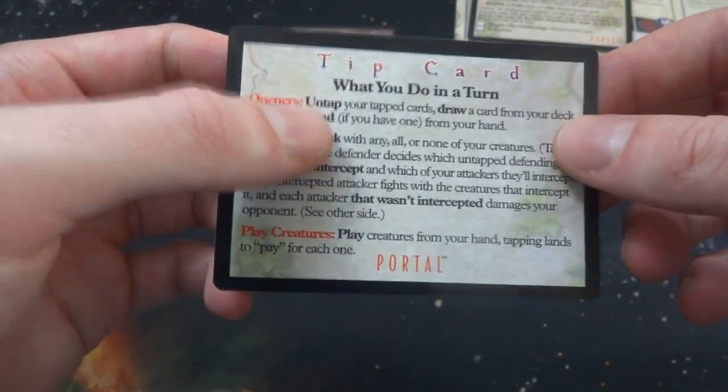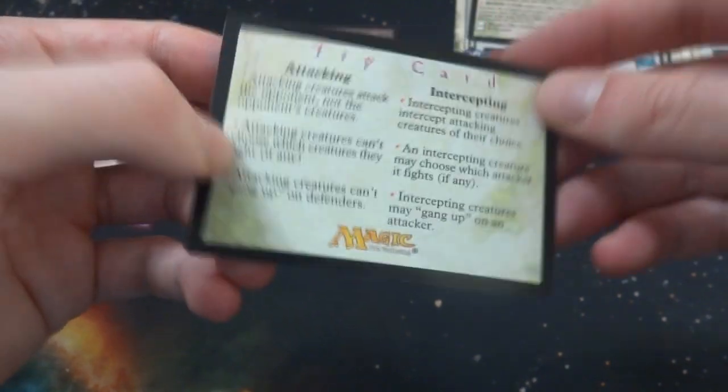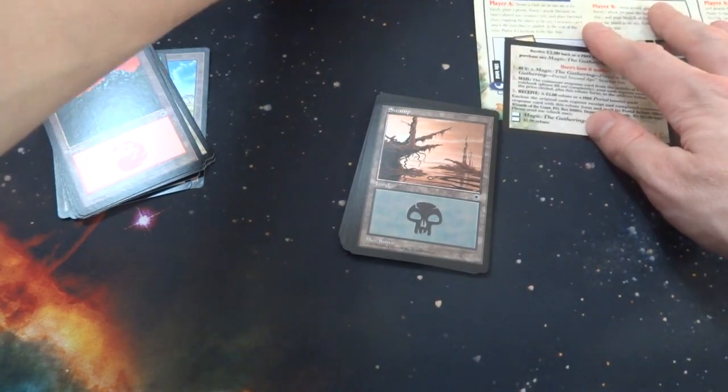The tip card shows what to do in a turn: openers, untap, draw a card from your deck, play a land, combat, attack, and then play creatures. Attacking, intercepting - just some simple tip cards to help you through your first games of Magic. I don't think you shuffle these - I think you literally just take them and fight each other, drawing five cards per hand.